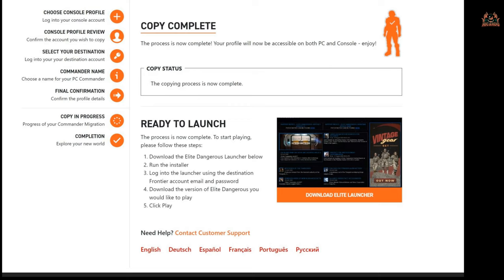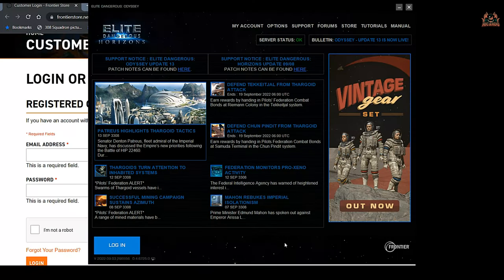Clicking on the original email that said your commander was in the queue, you can see you've got a copy complete status. Then it says download the Elite launcher — well, you guessed it, that's what you do. You click on the link from the original email to download the Elite Dangerous launcher. When you've done that, there's a little bit of messing about to do.